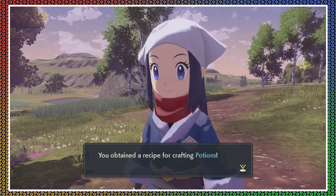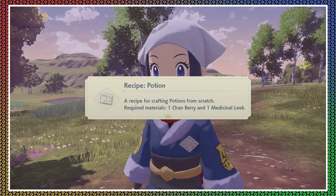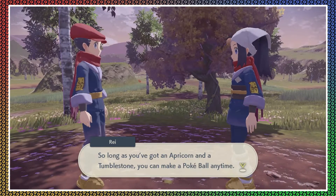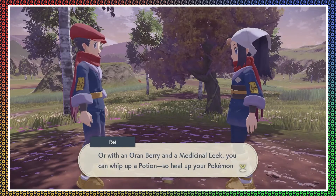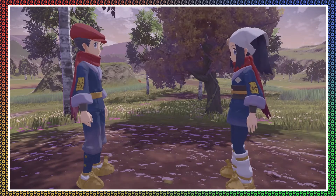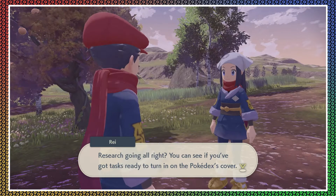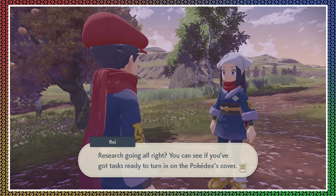Oh, and here's a recipe for potions too — definitely much needed! Okay, so one Oranberry and one medicinal leek, which I do have. With the crafting kit you can craft items anywhere using whatever materials are in your satchel. So long as you've got an apricorn and a tumble stone, you can make Pokeballs anytime — or with an Oranberry and a medicinal leek, you can whip up a potion to heal your Pokemon whenever they need it.